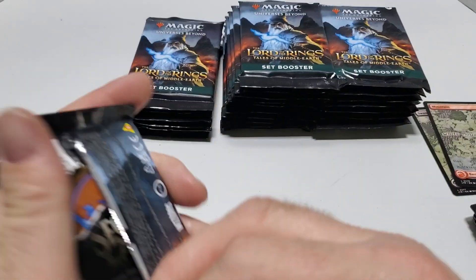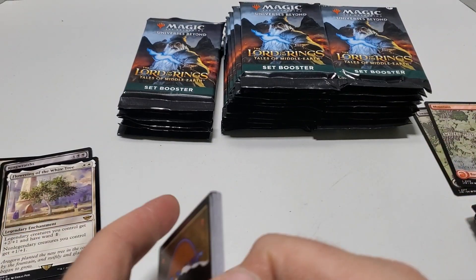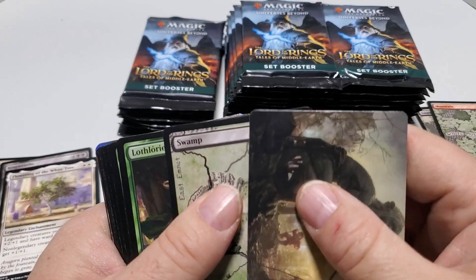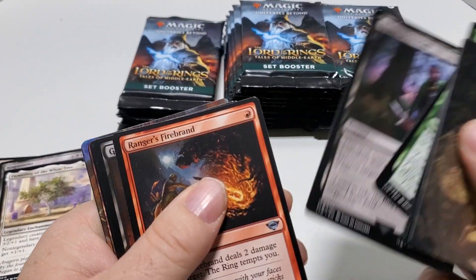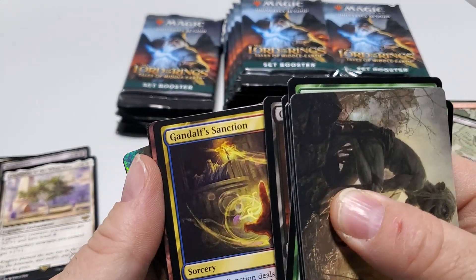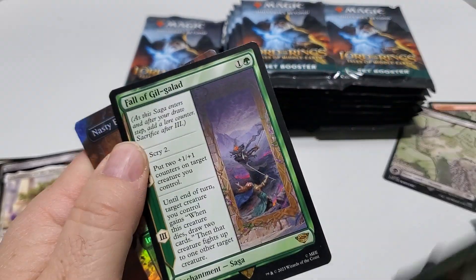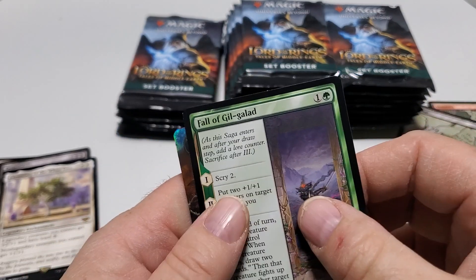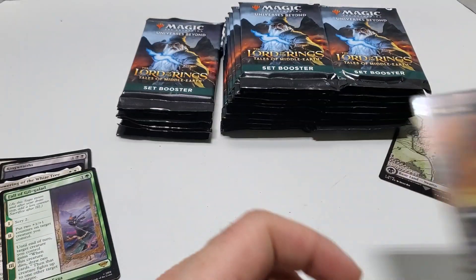Pack five. Fire Noir Tree. We've got another land. Uncommon, uncommon, uncommon. We've got Fall of Gill, the rare. And that's the end of the foil.